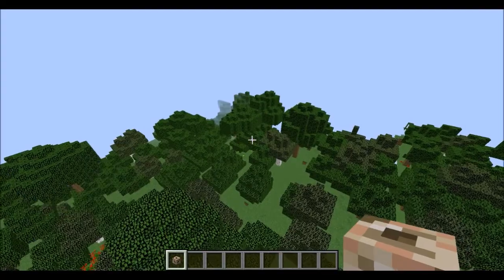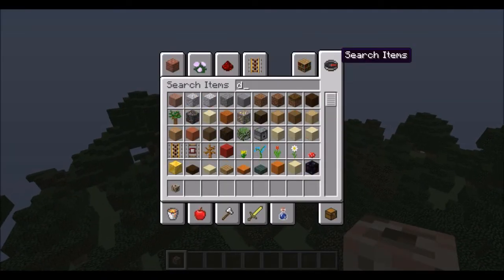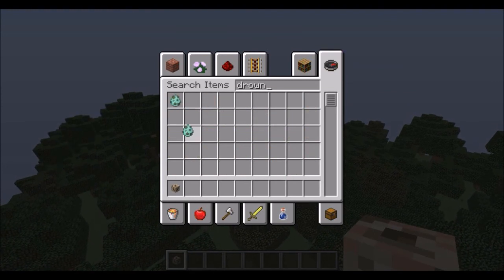Also, coral fans now generate naturally. And drowned zombies can now spawn in the underwater ruins. They also fixed a lot of bugs.